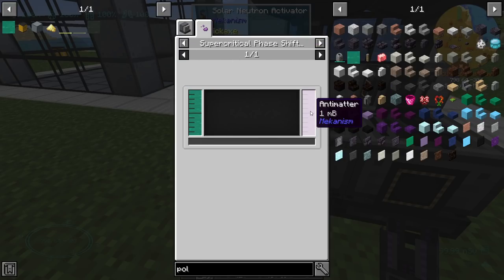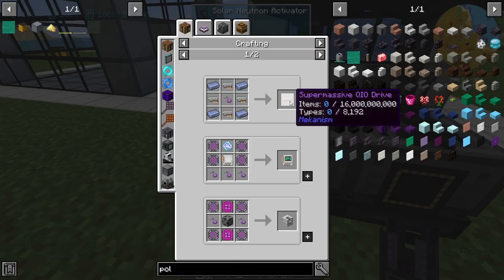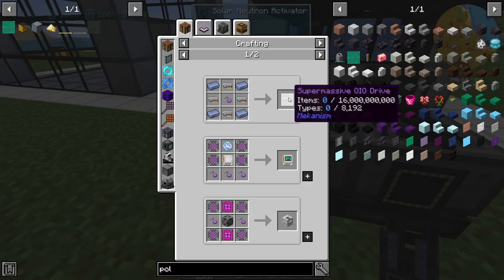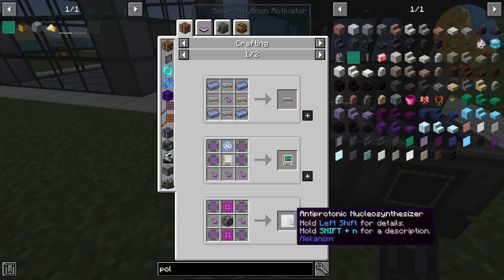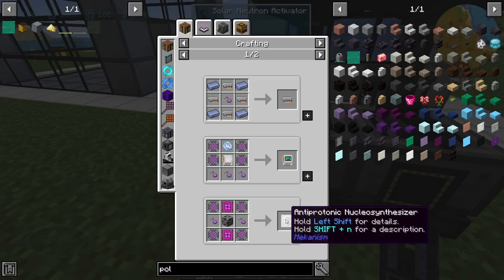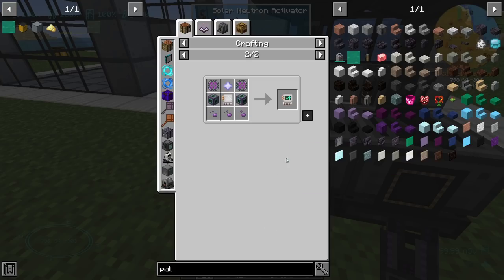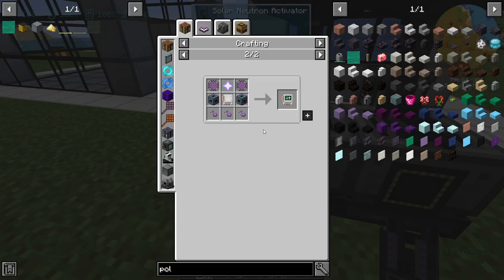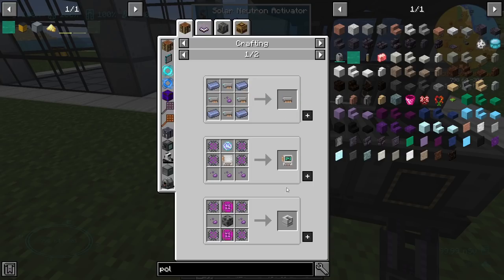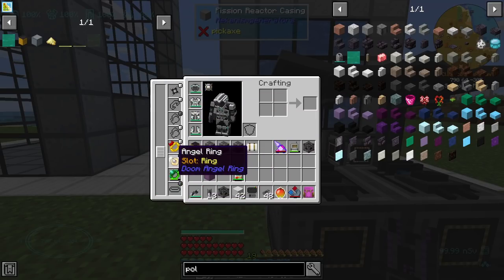There are a couple of things we can use polonium for — obviously we can make polonium pellets and we're going to want a few of them, we've got 124. We might get into the supercharged coil but I think overall what we're probably going to do is convert this polonium into antimatter. We can make antimatter pellets in a crystallizer, which is used for 16 billion item storage, the teleportation unit, and the anti-protonic nucleosynthesizer — which turns things like wool into quartz. The antimatter pellets can also be used for gravitational flight for the mecha suit which we might make just because we can. That'll free up our ring slot so we could use another ring of Odin instead of an angel ring.